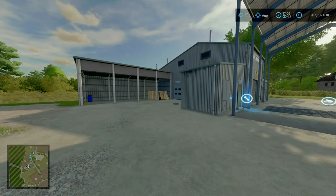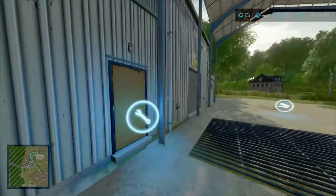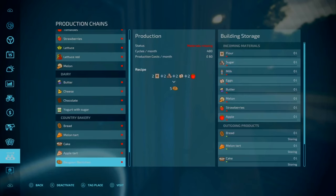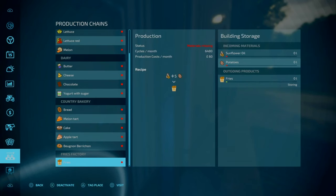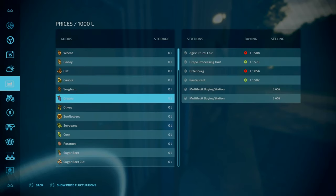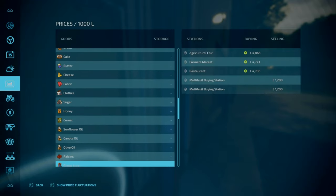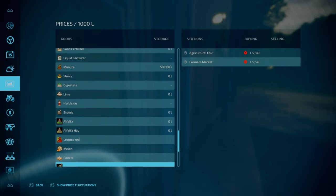Taking another look from the great processing unit - as a base game item, normally a little shed, it's been well utilised. So sunflower oil and potatoes, as I mentioned - one litre of sunflower oil and five litres of potatoes gets you one litre of fries. 6,487 per month. Let's go down and have a little look at some of these prices as well.